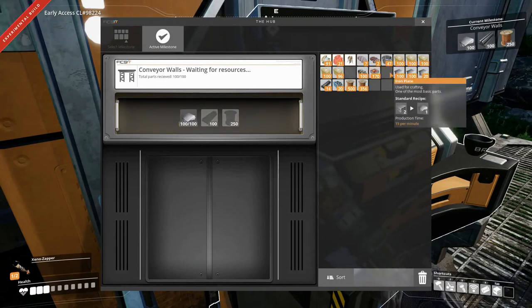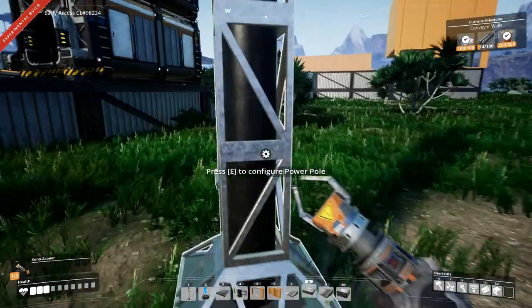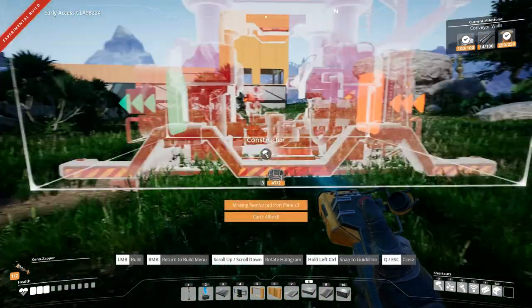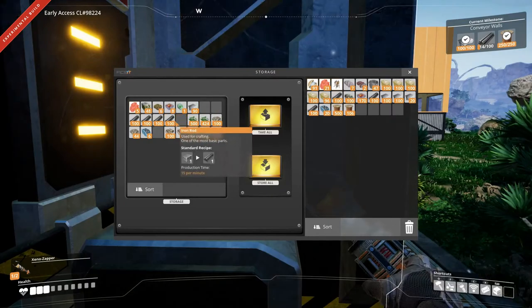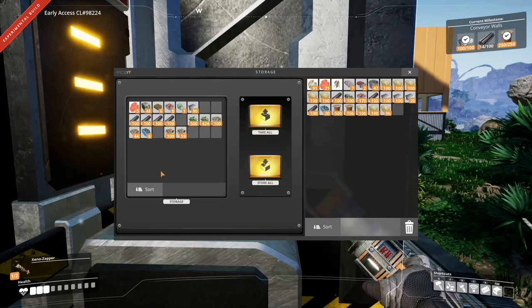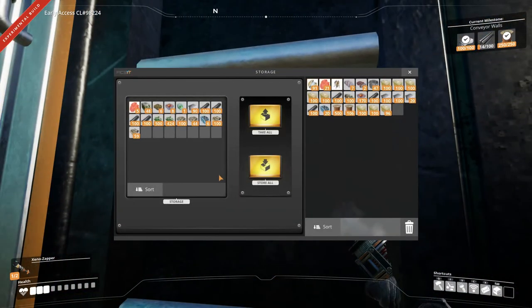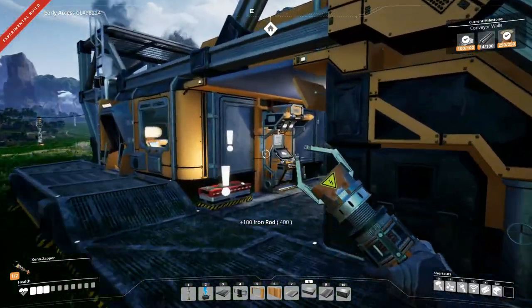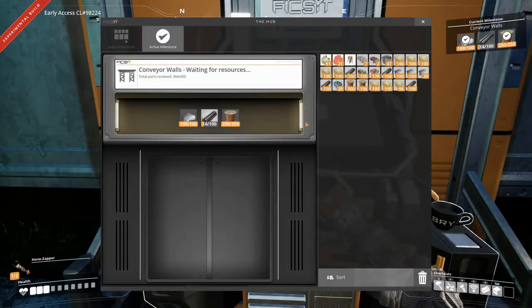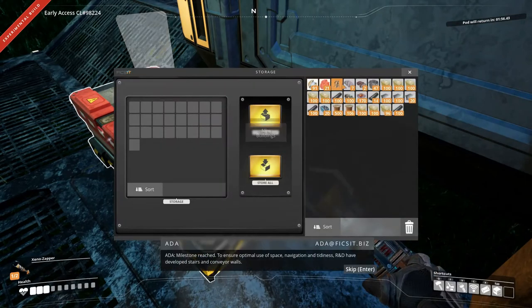Conveyor walls - we definitely want to unlock that. So let's just stick in there what we have. Let's check on our power. We can set up a constructor here just temporary. We have a lot of stuff for our biofuel here. I also found another green power slug and I found a yellow power slug which I've researched as well, so that's pretty cool.